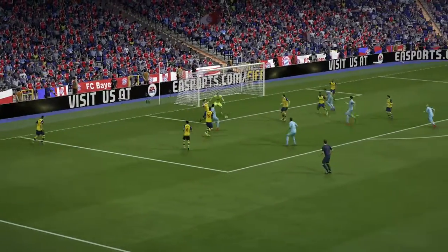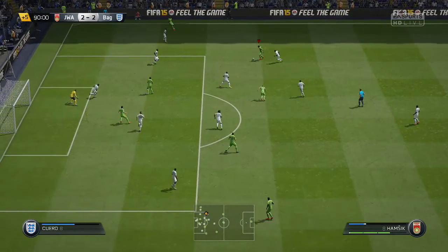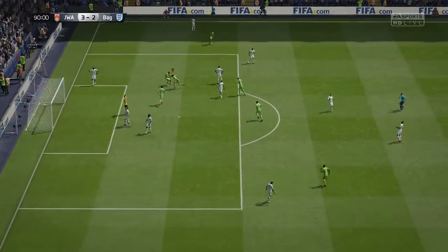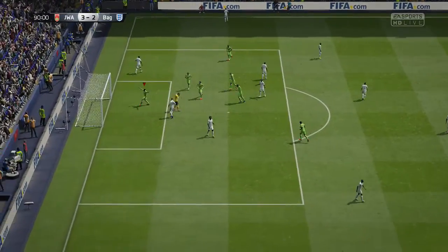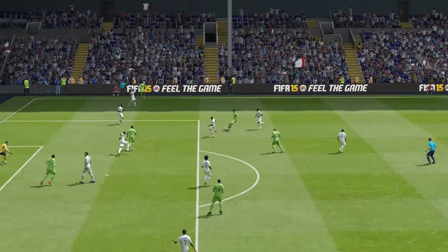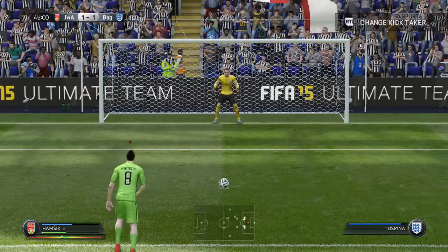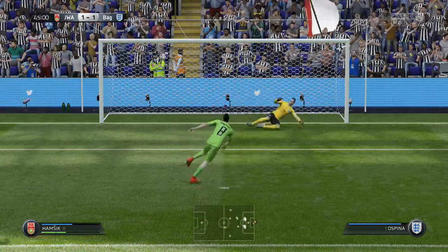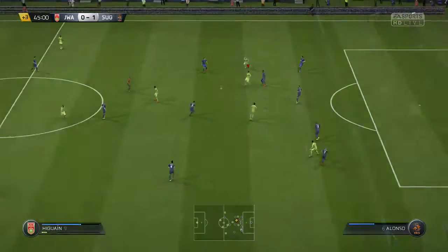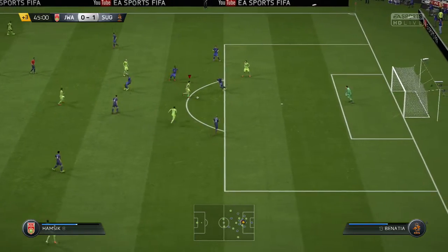He's able to dribble around defenders and get into shooting positions, and he has a decent long shot on him as well — 83 long shots. We didn't really get any long-range goals but he was on target quite often from around the edge of the box, as you can see in the clips. His strength at 72 is not too bad either, and with him being six foot he was withstanding quite a lot of challenges from defenders.